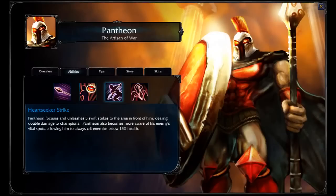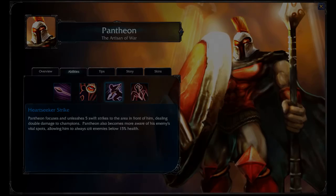I take Cleanse and Ghost as my summoner spells so that I can get in and out of battles fairly painlessly. I focus his build on doing as much damage with Heartseeker Strike as possible, focusing on physical damage and armor penetration, and max Heartseeker as soon as possible.